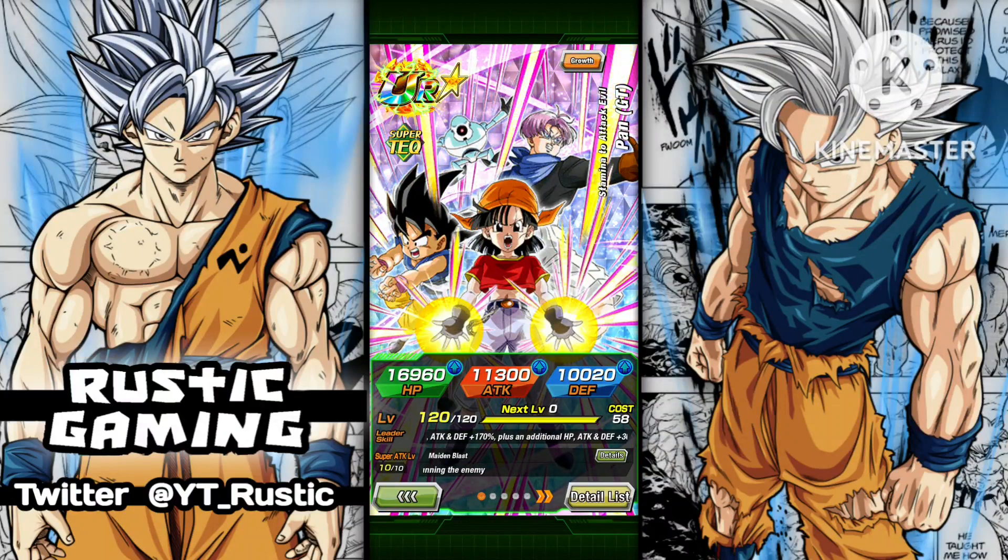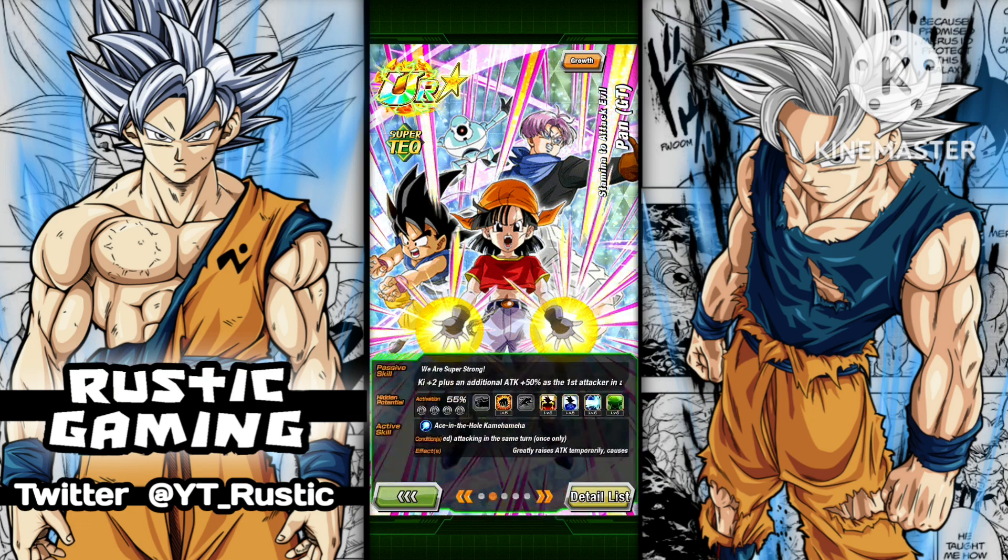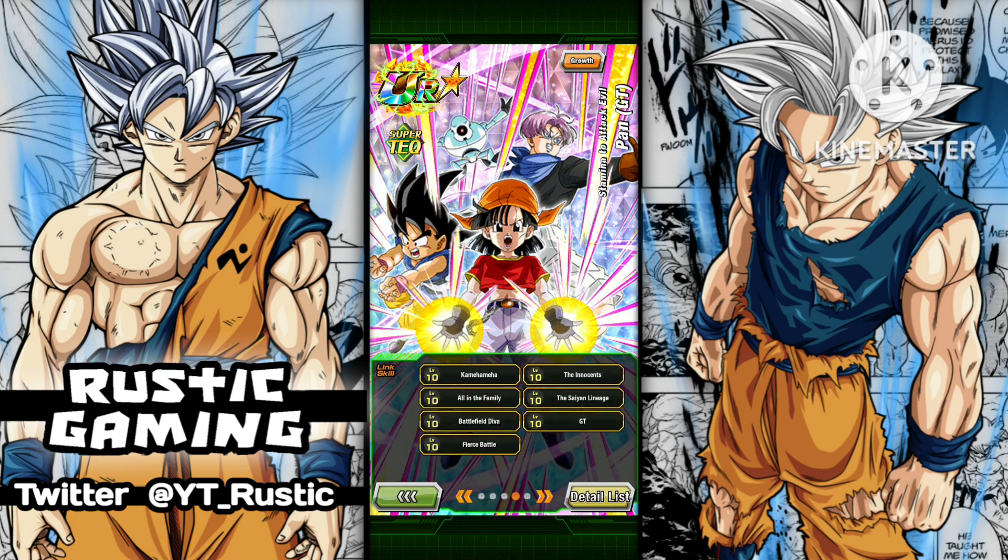How's it going everyone. In today's video I'm gonna be doing a showcase of this new Pan that just dropped on Global Dokkan. As you can see I've only got 55% — the summons I've done have been pretty rough. It took me over 3k stones just to pull one copy of Pan. I did want to get at least two copies, but yeah, how deep I'd go in the banner — I'd rather wait.